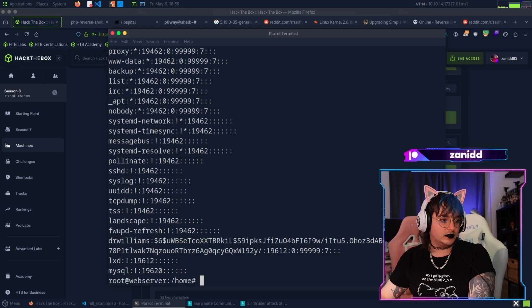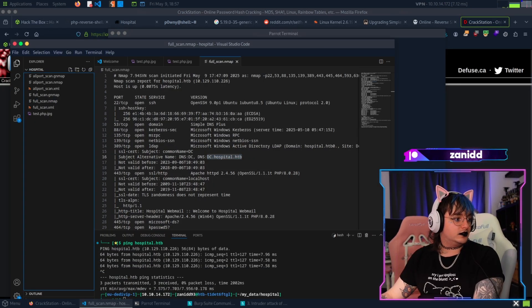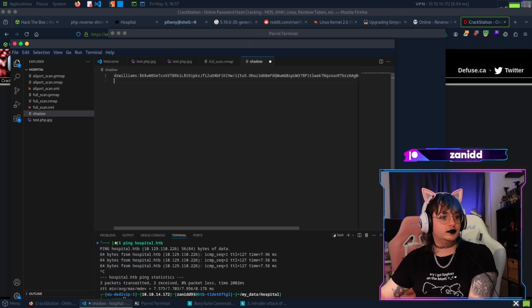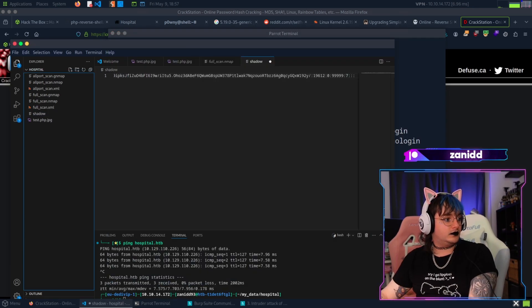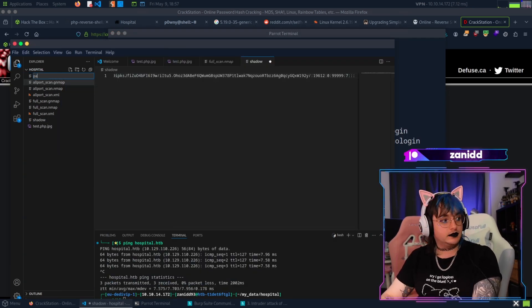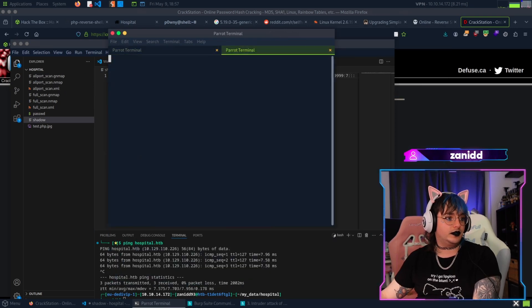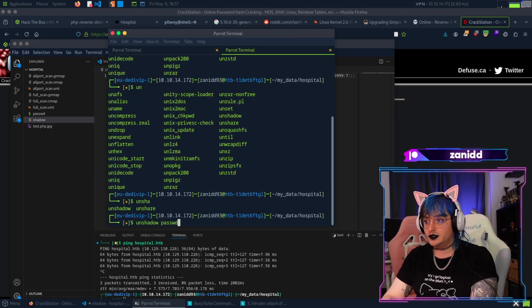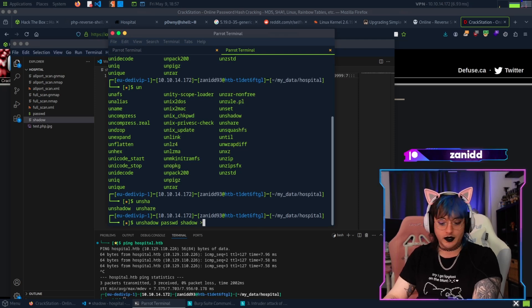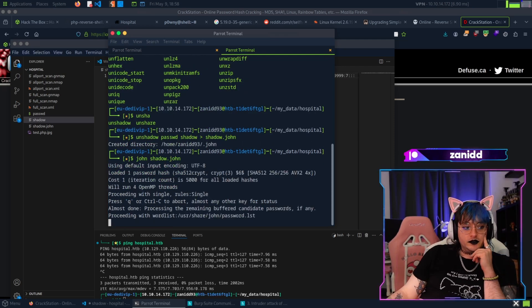We can try to crack the password hash. We copy the hash and save it to a file called 'shadow'. We create a passwd file too. Then we use unshadow to combine the passwd and shadow files for John the Ripper, and run john on it. Let's see what's in the wordlist - how many passwords in rockyou?